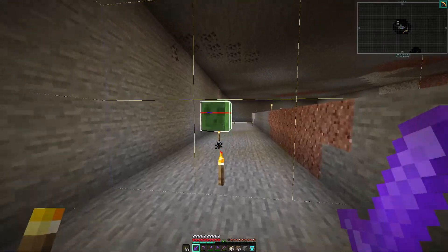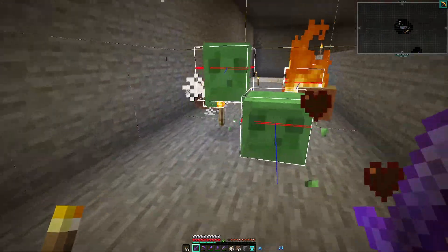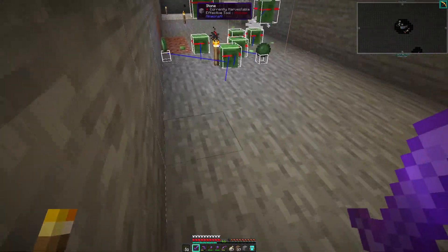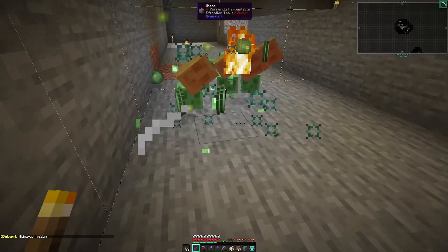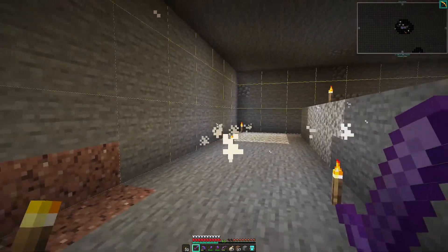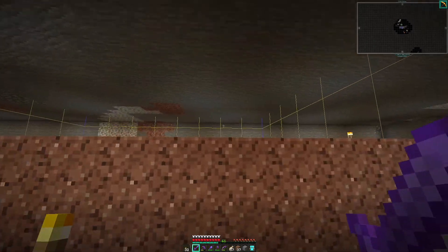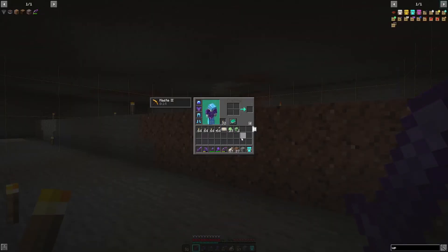Alright friends, check it out — the slimes are spawning! Our little three-chunk area seems to be working. I've got chunk borders and hitboxes turned on with the F3 buttons — F3+B gives you hitboxes and F3+G gives you the chunk borders. We're already getting lots of slimes, and we've got slime heads too — life is good!